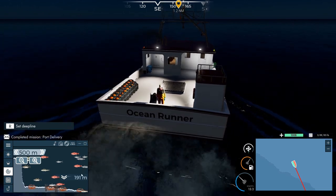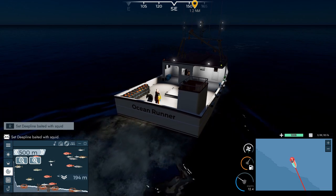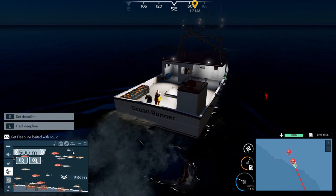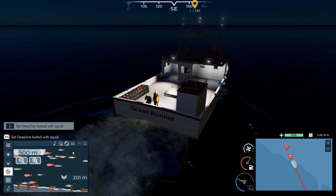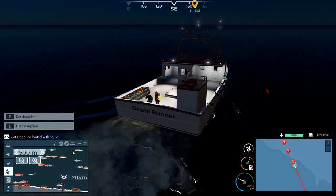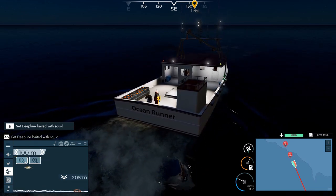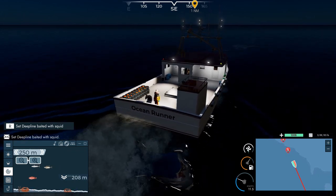We'll just start dropping deep lines. There's a pretty good amount of swordfish here — see all the swordfish, wow, this is really good habitat. In my off-camera playing I've noticed that a really good line yields about 2,000 pounds, so with 40 lines that puts us at 80,000 — we should be able to fill up. I'm watching down here for swordfish. Water depth is getting pretty deep, we can actually do the 250 meter depth.